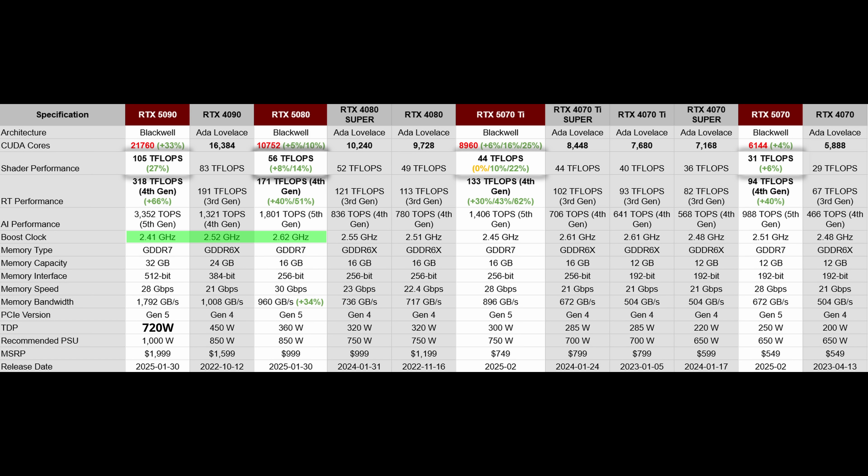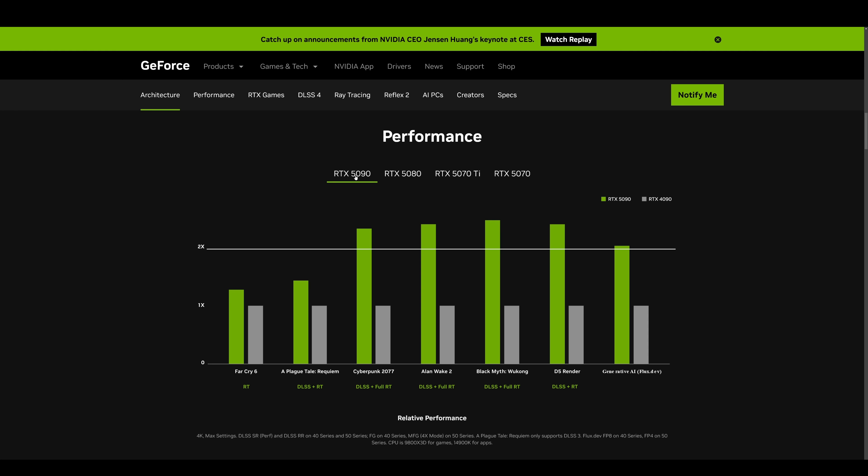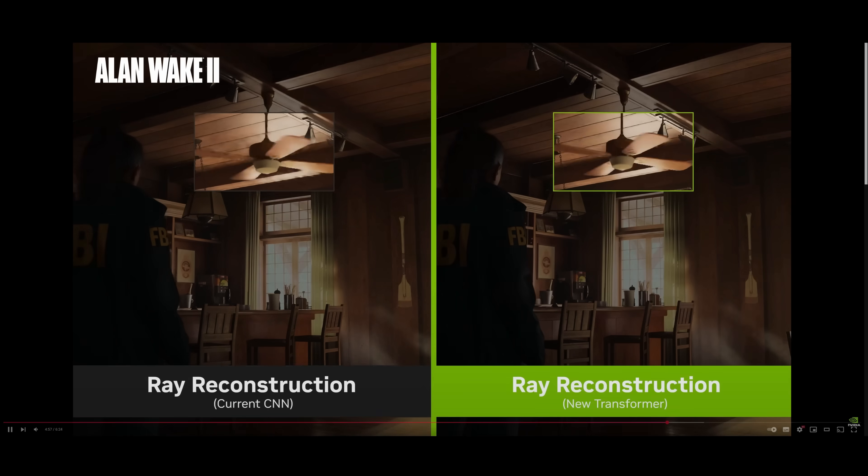So there you have it — a table which shows you the real-world performance across non-ray tracing games and ray tracing games. And if you care about the AI performance, there you have it too: it is 2.1 to 2.5 times faster than the predecessors, which now all of a sudden explains the 2x performance claims in the frame generation parts. Those fake frames do cost performance.